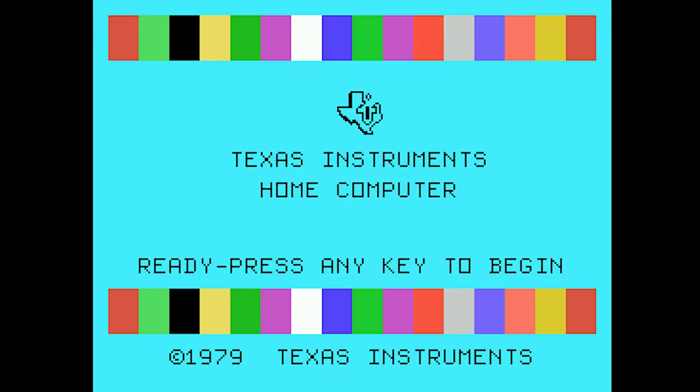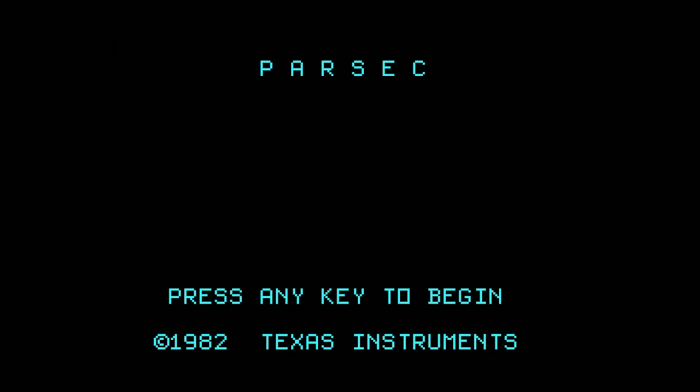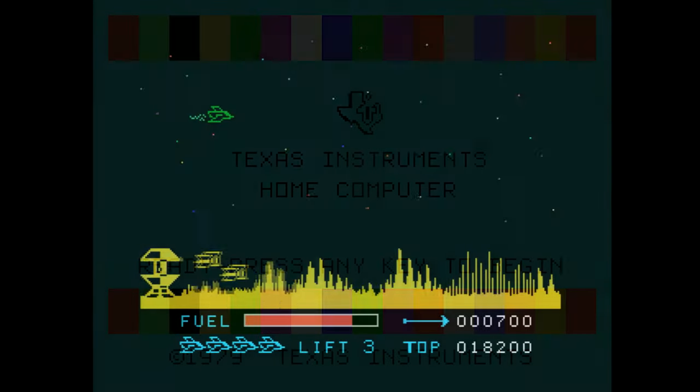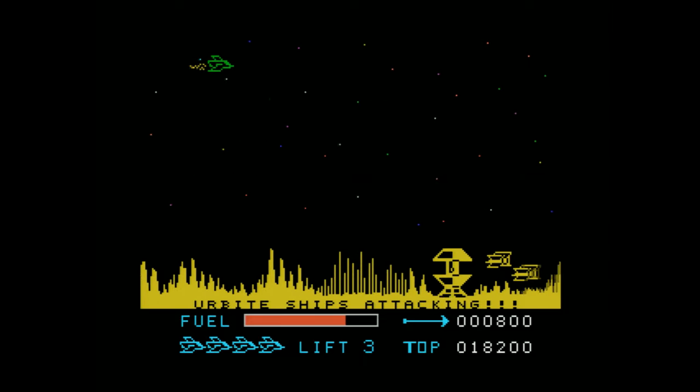An interesting upshot of Parsec using bitmap mode is that it simply doesn't work at all on the 99-4. Insert the cart and try to start a game and nothing will happen, because the 99-4's video processor doesn't support the mode. But on the 99-4A, smooth-scrolling bitmap backgrounds abound.